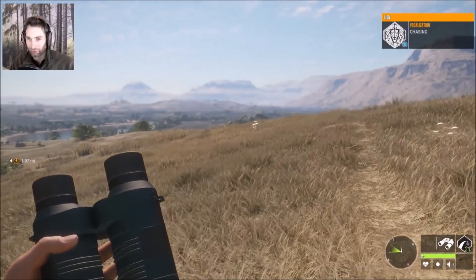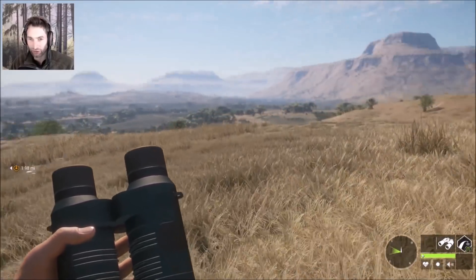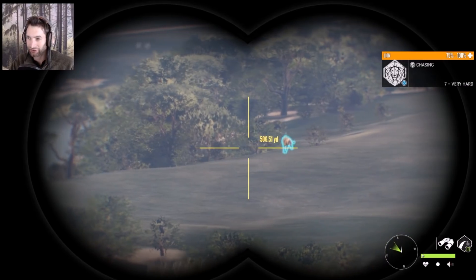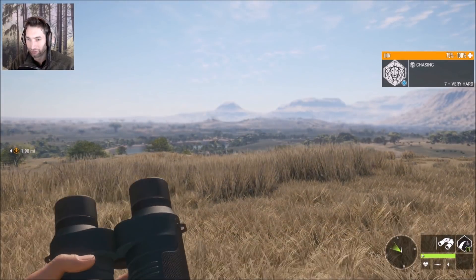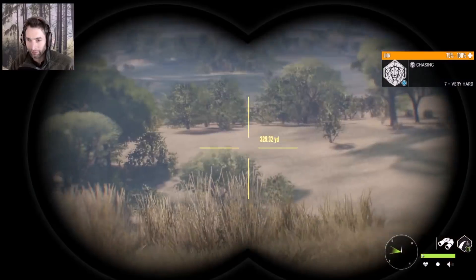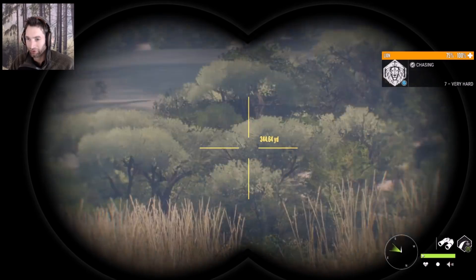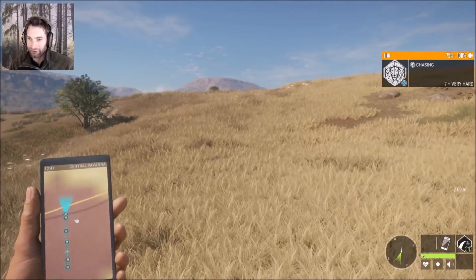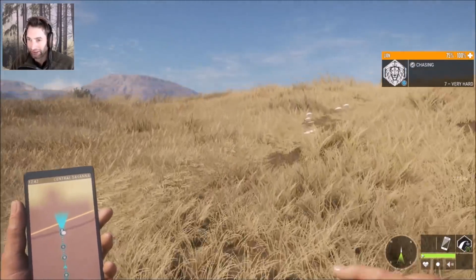We just spotted — well, heard — a male lion chasing over this direction. Right there, going across a wide open field. It's a seven-star. I think it was actually chasing a kudu. We marked it so we know pretty much where it went. That lion came from pretty much the exact same spot the female lioness came from — we never even saw him. That's why you don't want to be running, because you can run right past these lions and they'll just go right back to the same spot.